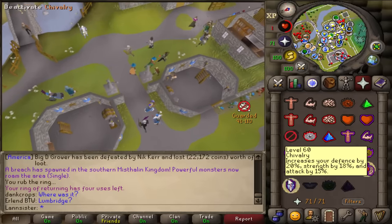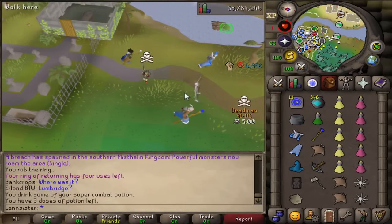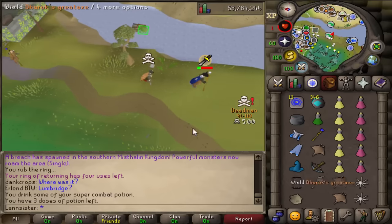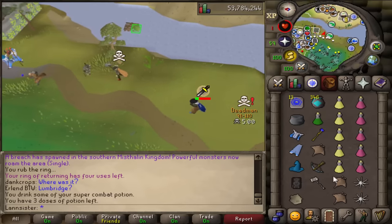I have been cooking this idea - whenever there is a breach, the entire world floods to the location of the breach. If I'm in the right spot at the right time, I can start one-hitting players one by one.